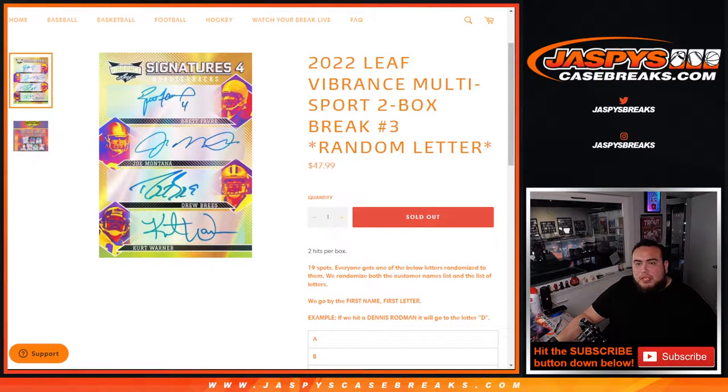What's up everybody? Jason here for Jaspies CaseBreaks.com. 2022 Leaf Vibrance Multisport 2-box break — Random Letter Number 3 just sold out. There are 2 hits per box, 19 total spots, and everybody gets a random letter from the list below.